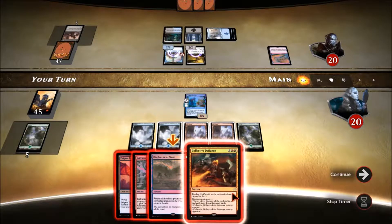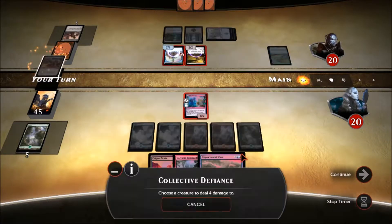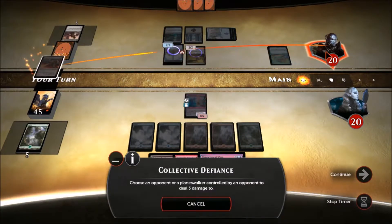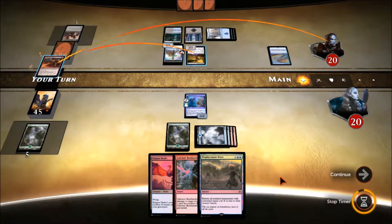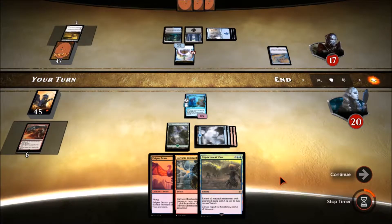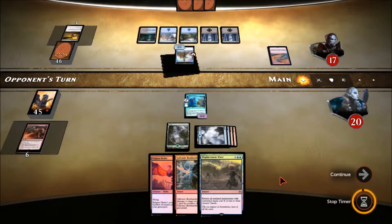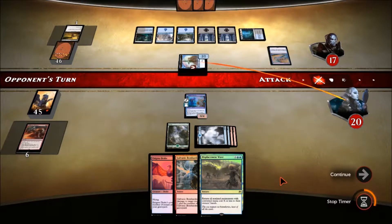We could bounce everything back to hand or do some damage. Making our opponent discard their hand is a terrible idea because that's what they want to do. It seems like the best play to do some damage though. We'll burn away the non-token creature so we won't get bounced by the wall. When we cast our next instant or sorcery and target our opponent's creature with a burn spell, the effect of it getting bounced by the wall flipping over happens before the burn spell resolves. So we don't really want to waste a burn spell trying to kill creatures that are just going to bounce back to hand anyway.